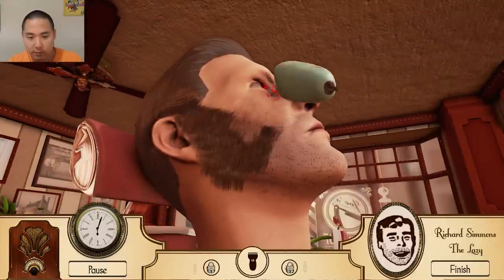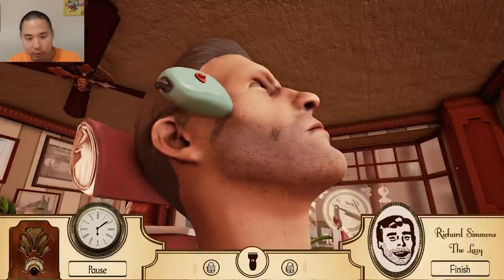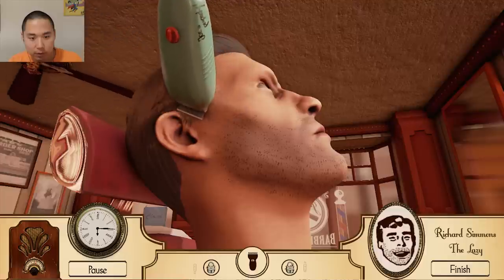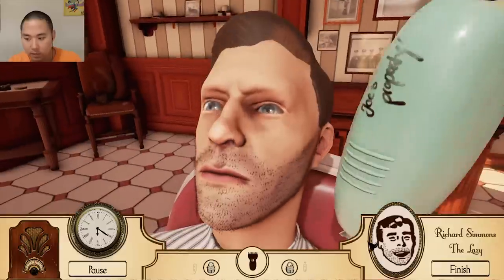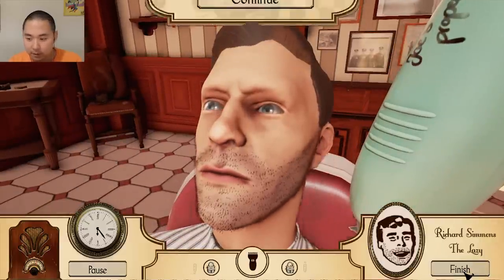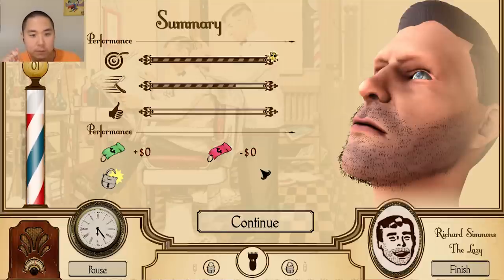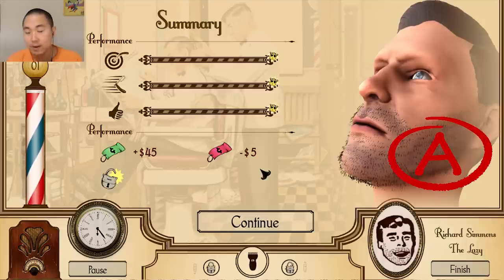Alright, we're not doing too bad. I'm surprised. I'm sure it's going to get more challenging. I'm sure we're being timed on this, and I'm definitely taking my time. Alright, I think he's done — we are done, guys! So our performance: accuracy is 100%. If he's happy with it, we get a nice little tip. We got an A — that can't be bad!